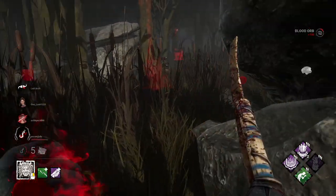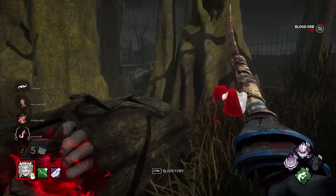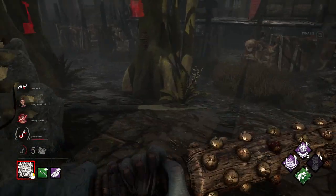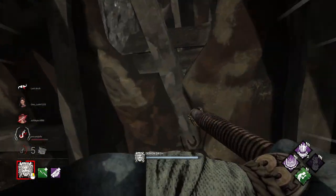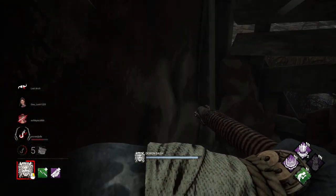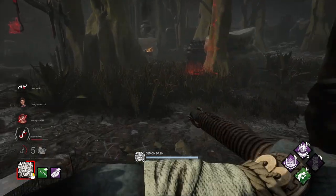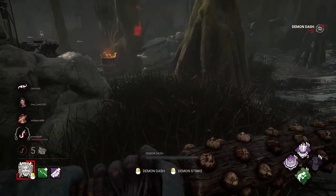So as new characters come out in the game, if all of your characters are already prestige 3, every new character that comes out will automatically have everyone else's teachable perk at level 3, meaning all you have to do is grind this character to prestige 3, and everyone now has all of their perks as well. This is going to reduce the grind so much more than what I've already put up here. It's ridiculous, and I'm loving it.